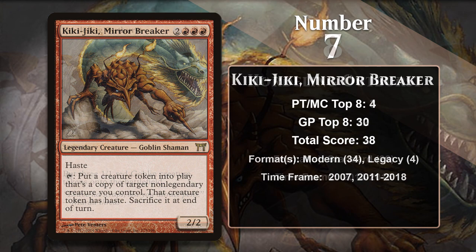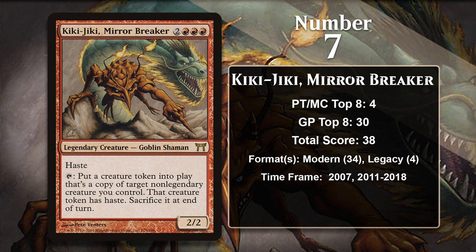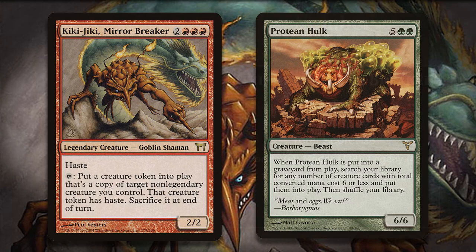At number 7, it is Kiki-Jiki, Mirror Breaker, a legendary goblin. Most of the goblins on this list are super aggressive cards that give you great stats or sources of damage for a low cost. Kiki-Jiki isn't that — instead, he's a combo enabler. Kiki-Jiki was printed way back in 2004, but he wasn't played at all in Block or Standard. However, he did start seeing play in Legacy in 2007, where he was part of the super broken Hulk Flash deck. This deck used Protean Hulk to quickly assemble combo pieces, of which Kiki-Jiki was one, that could win the game right away. Suffice it to say that Kiki-Jiki's ability to make copies of creatures enabled the deck to do as much damage as it wanted to when it got the combo pieces in play.